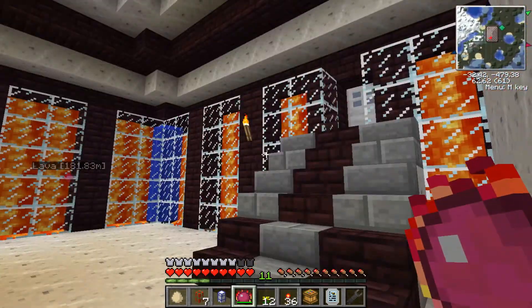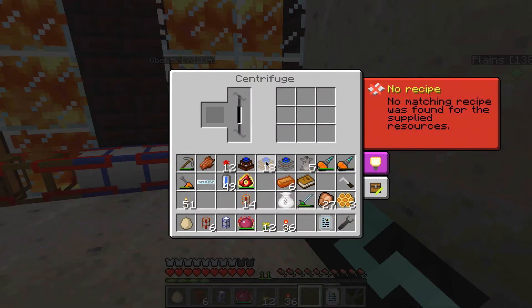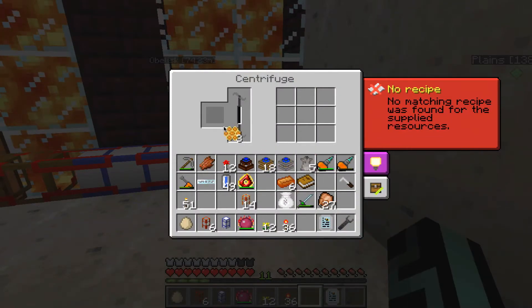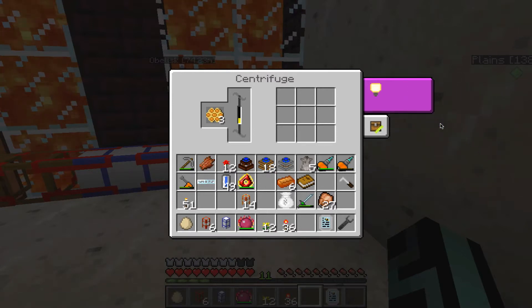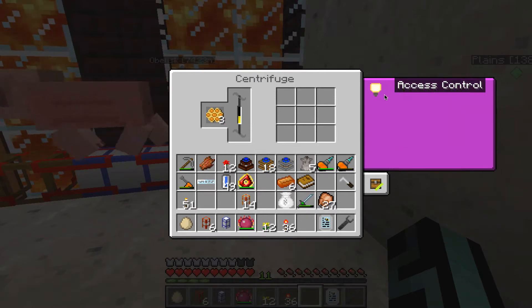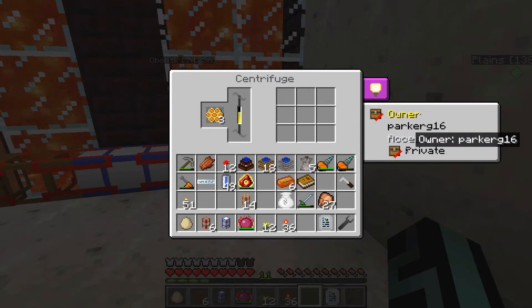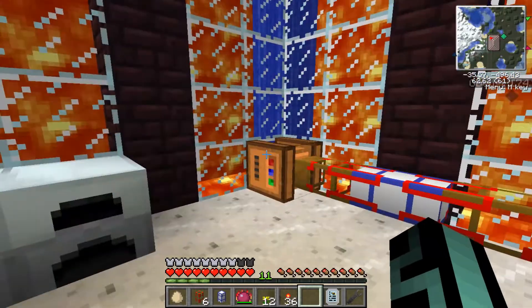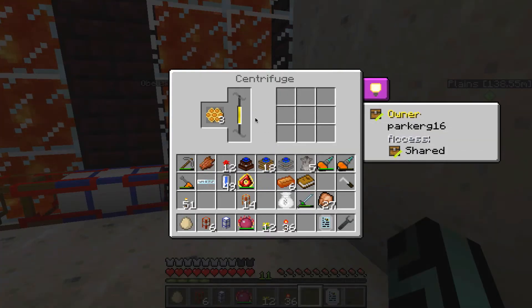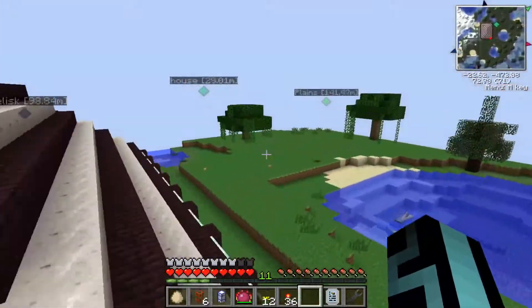Let's go ahead and place the centrifuge down and put a honeycomb in here. As you can see, this little progress bar has initiated. Let's figure out where we can find out about these things while that is working. You can change all this, and if you click private, no pipes will connect to this - so if you have pipes all over the place you can click private and the pipes won't connect, and you'll no longer have any issues.